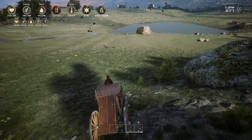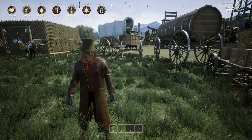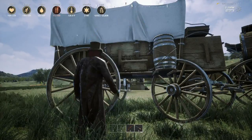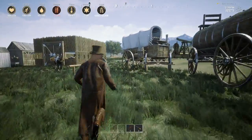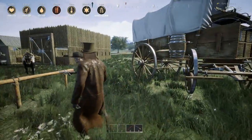Well, I guess my only question — considering I've got this covered wagon that's glitched out — is: can you destroy them? You can destroy them. We're not going to destroy this one just yet. I'm going to see if they do a patch where these things work a little better, and try to get it parked and keep all these guys lined up for now.